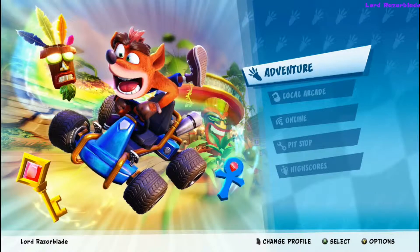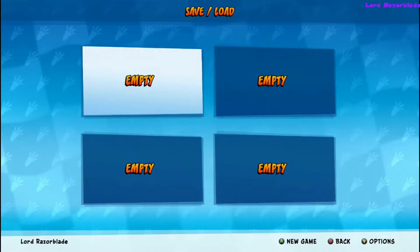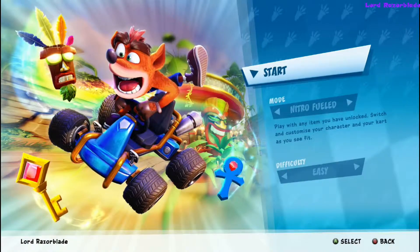Hey, you're at the Crash Team Racing quick easy achievement called That's How I Roll. We're going to be able to customize a ride, so you're going to go into Adventure mode, select a slot, and you want the Nitro Fuel Edition — pick a difficulty.